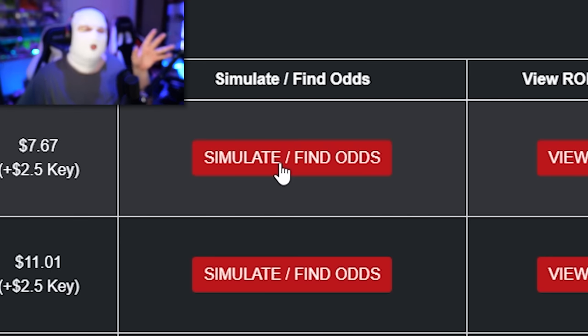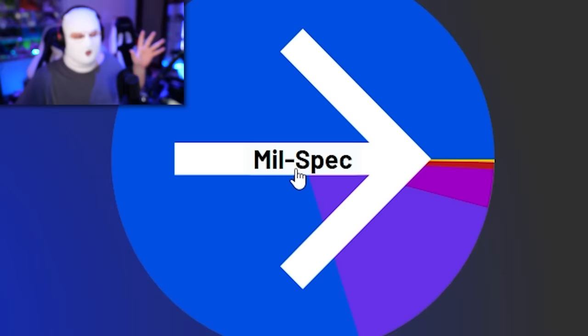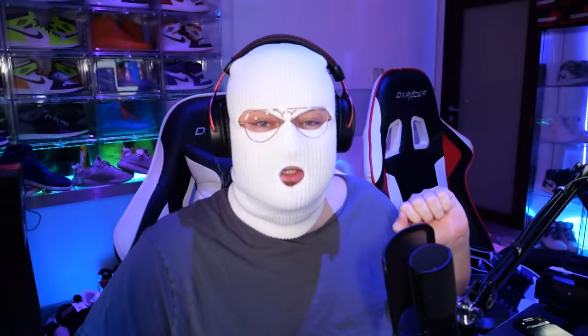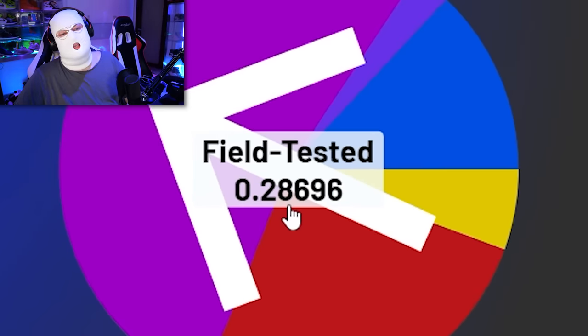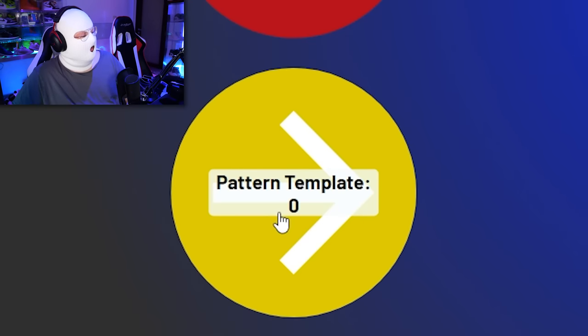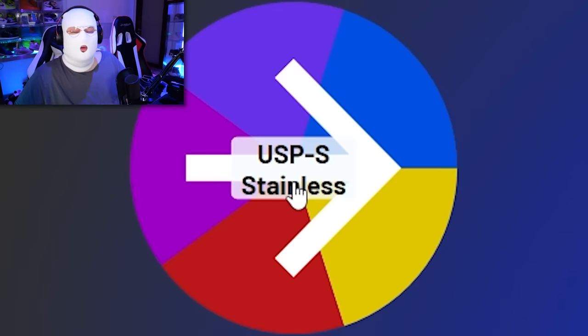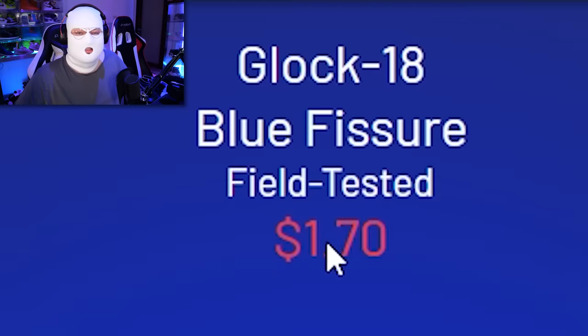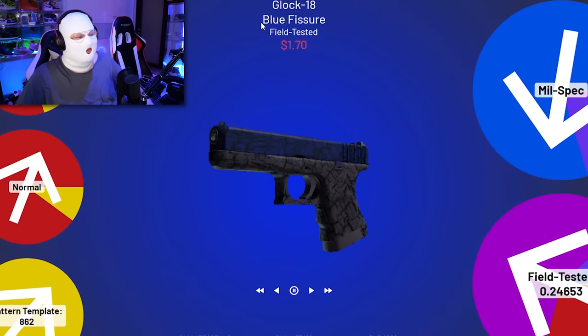What you can also do here is simulate the odds — you can pretend to open a case. So we're gonna spin this and see. We get a blue, field-tested, not stat track, pattern 8.62. Which blue do we get? We get the Glock 18 Fissure, which is $1.70. So if you're ever itching to open some cases, just go here. Don't do it, bro.